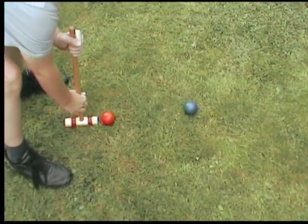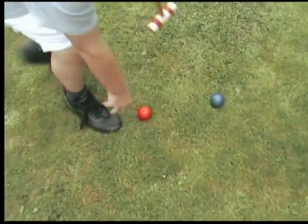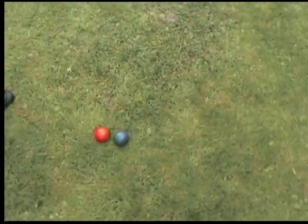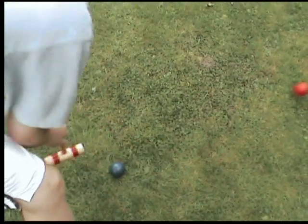There's another tactic you can use to try and manipulate your way around the course. If you hit another player's ball, you can place yours next to theirs — that's called a croquet. Then you've got two shots to do what you like: first, you hit theirs away, then you try and get through the hoop.